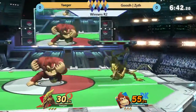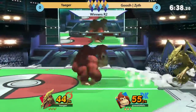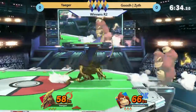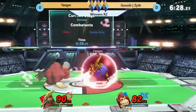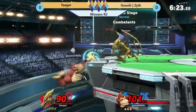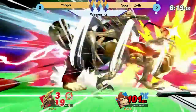Dash attack, taking him off, back in neutral. He's charging his neutral B a little bit. Back air from Donkey Kong is a really good punish option. Ding dong — had to remember what that was called. Now both of them are potentially at kill percent if they can get a kill confirm.